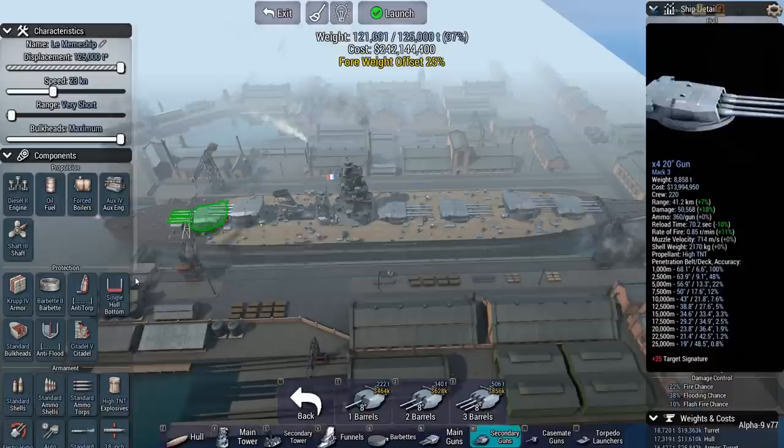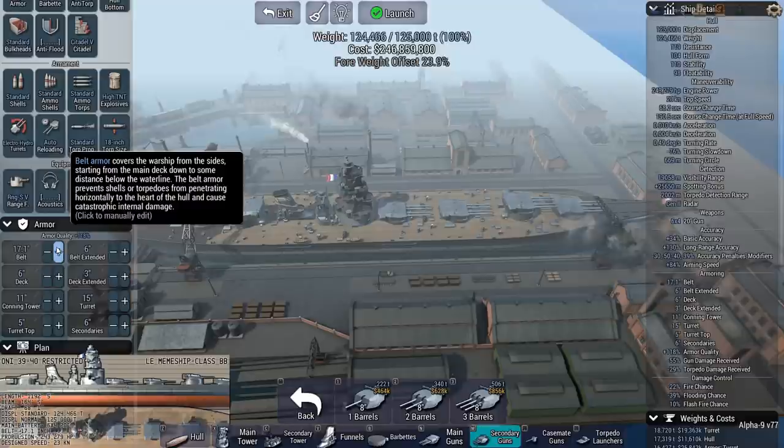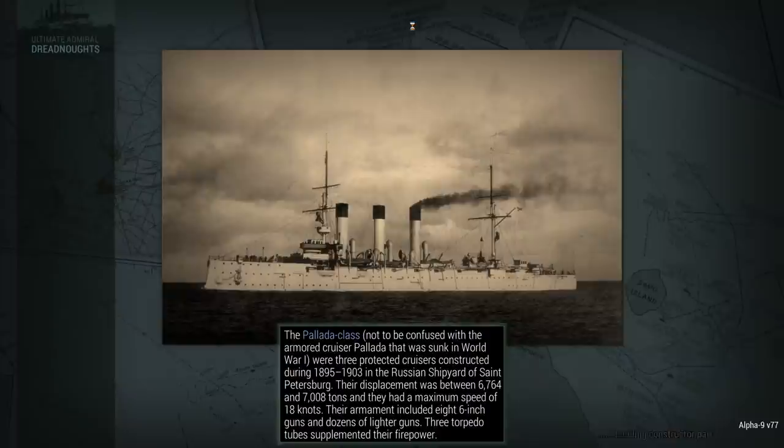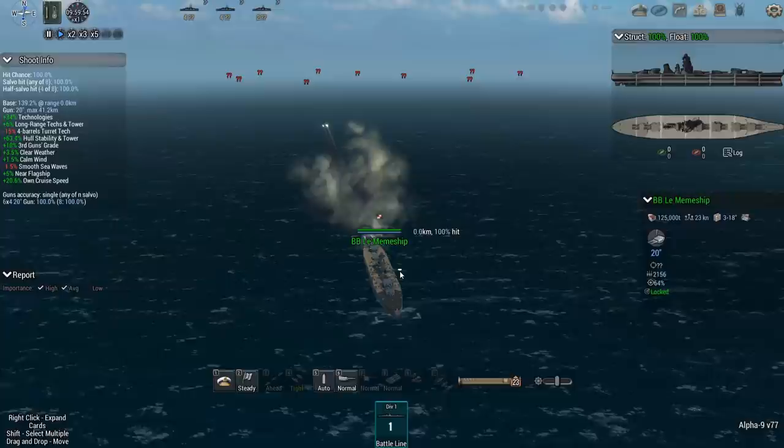So we'll try a couple of different meme ship builds today. This one we're not going to put any kind of additional protection other than maybe just a little extra belt armor, because we're going to be starting at 5,000 meters. I want to see how quickly we can blow up 10 German battlecruisers.